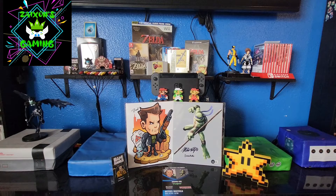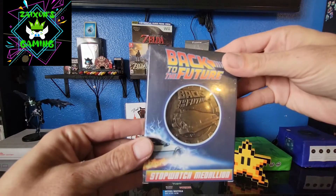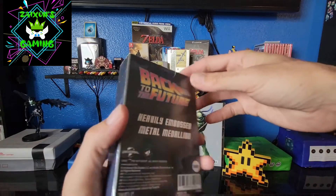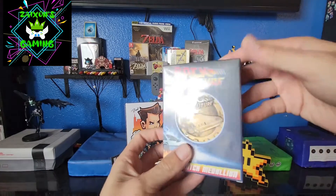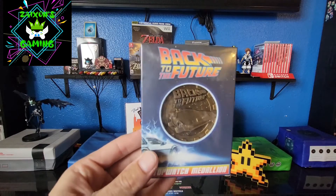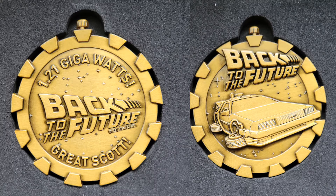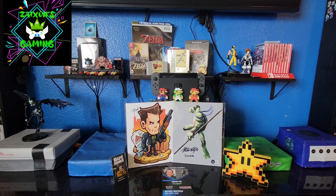Next up we got a boxed item here. Let's see — Back to the Future. It's a stopwatch medallion — Back to the Future heavily embossed metal medallion. That's pretty cool. I'm probably going to keep this one, so I might open it up and take a picture of it. It looks like pretty tough plastic. That's pretty cool — Back to the Future.